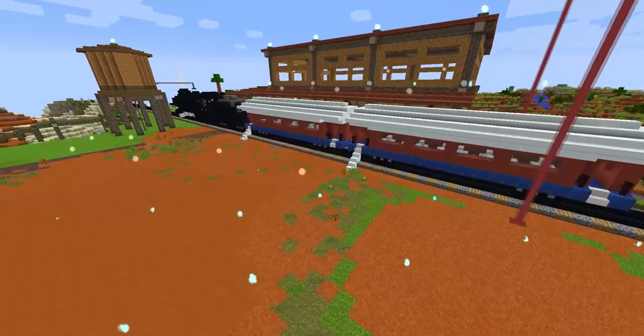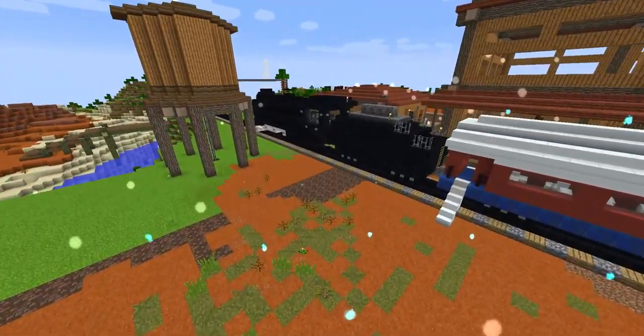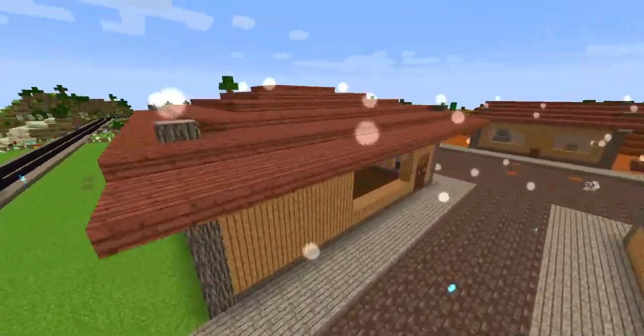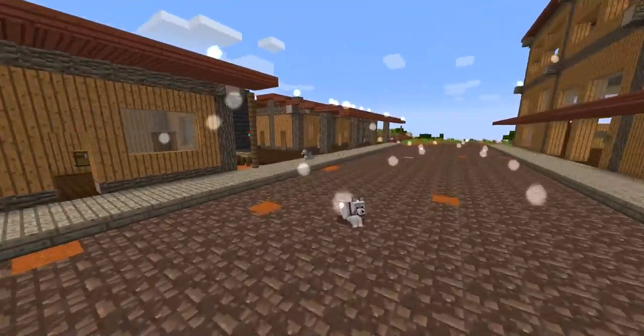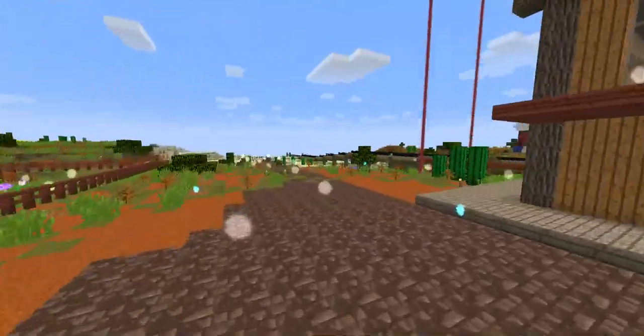He does great videos and really awesome tutorials, so I can make things like this. Now we've got a water tower to refill the water. I've got the steam coming in here, the sheriff's station, blacksmith, and the stables all tied together nicely.